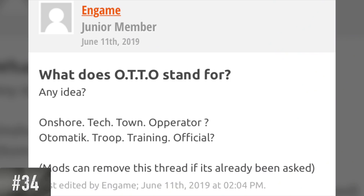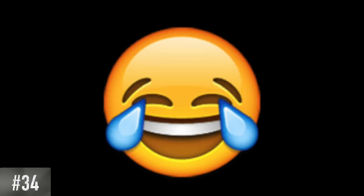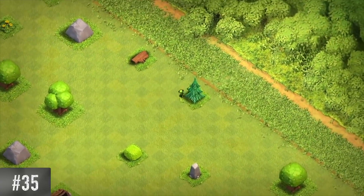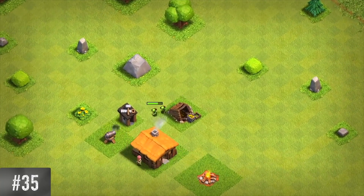A question was posted on the Supercell forum about what AUTO stands for, and Darien, the community manager for Supercell, replied with — let me just put it on the screen because I can't even read it. I'm not sure if it was a joke, but yeah. Oddly, the two bot goblins that spawn during the tutorial ignore your gold mines and go straight for your cannon, even though their purpose in the game is to collect loot.